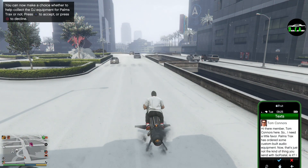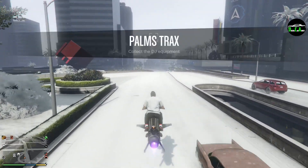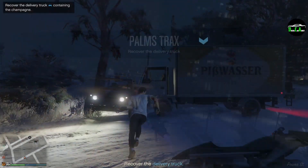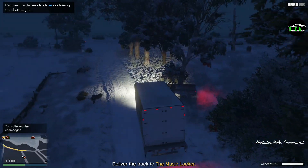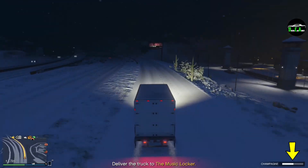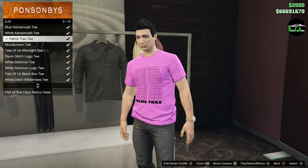Next up we have Palm Tracks. There are two missions for this DJ, and in order to have access to them, you need to own a casino penthouse. You will get text messages from Tom Connors. The first mission involves recovering some DJ equipment and delivering it to the music locker. The second mission involves recovering a delivery truck with champagne in the back — you have to carefully take the truck back to the casino without crashing too much or going too fast, as that damages the champagne. After completing both missions, you will unlock the Palm Tracks t-shirt.